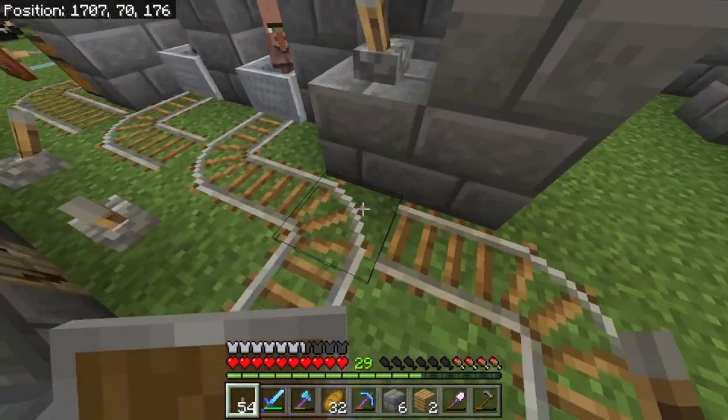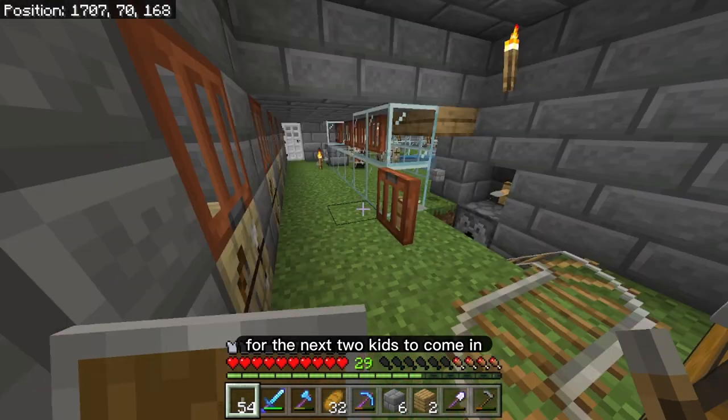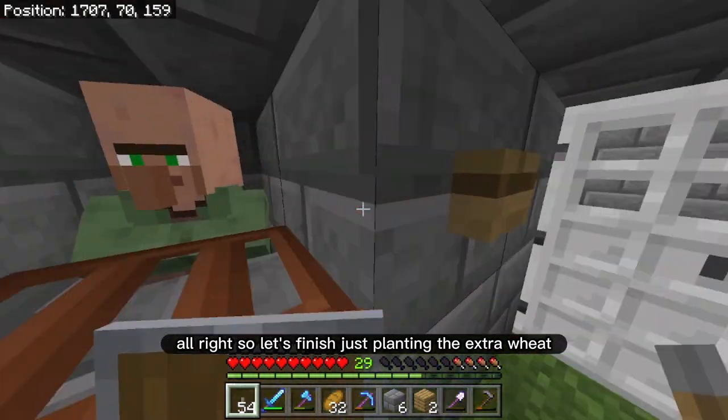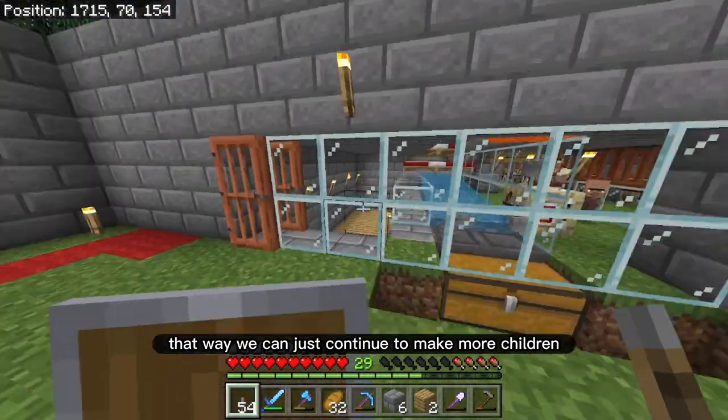This one goes like that. So this is the good setup for the next two kids to come in. Let's finish just planting the extra wheat — that way we can just continue to make more children.